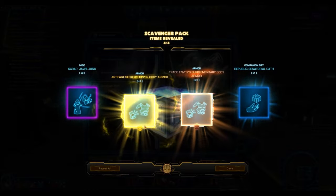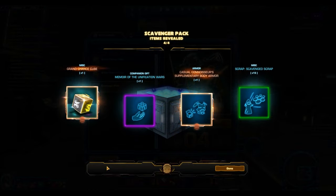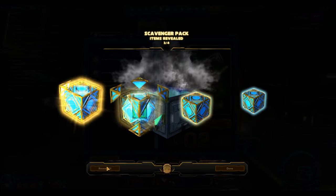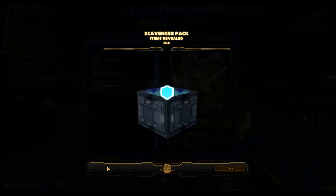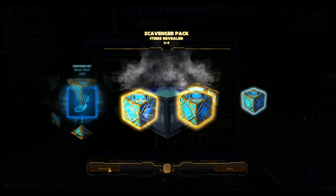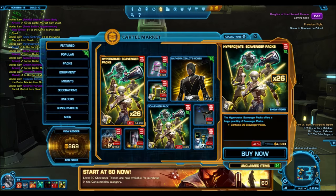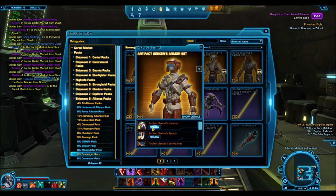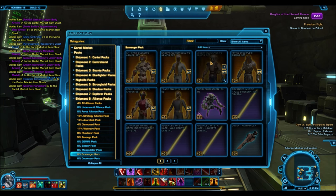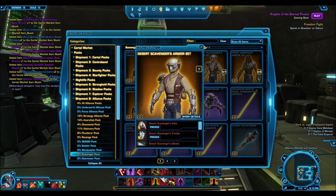And another gold one: the artifact seeker upper body armor. Three gold items so far, and all of them are upper body armors, which is actually pretty lucky because with these gold armor sets you really want the upper body or the supplementary body armors — the lower body armors probably aren't going to sell too well. So there you have it folks — 26 cartel packs and all I got were three gold items, although granted pretty nice ones.